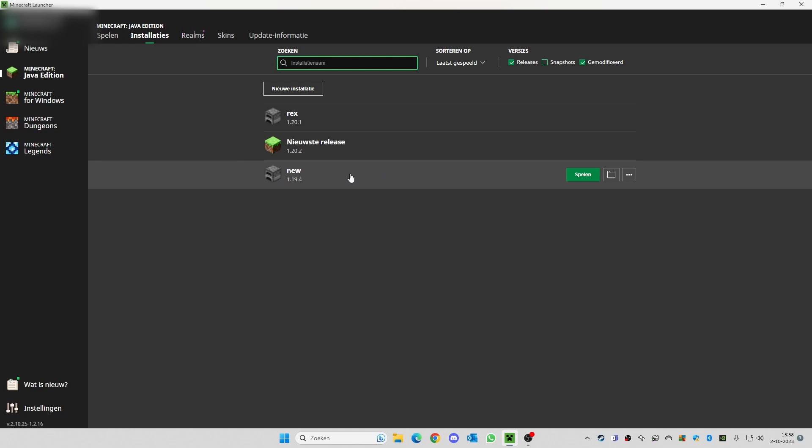Now you'll see in my startup bar that the new version 1.19.4 we just created is listed. You can just press 'Play.' It will save it, so next time you'll see it in the big bar at the bottom and you can log in with this version every time.